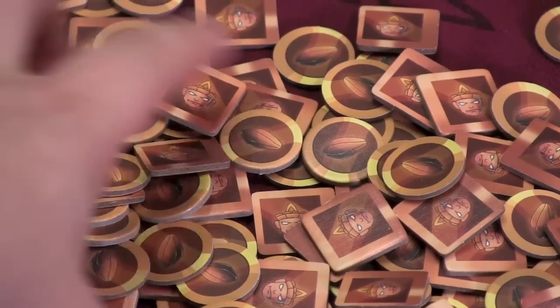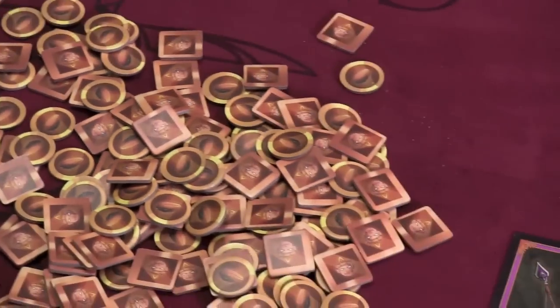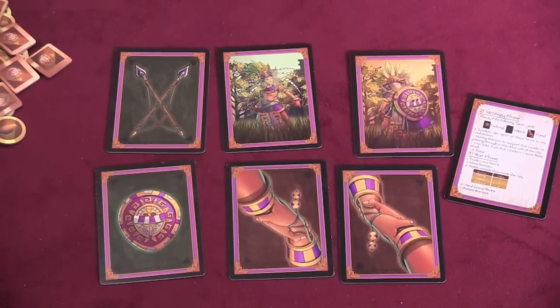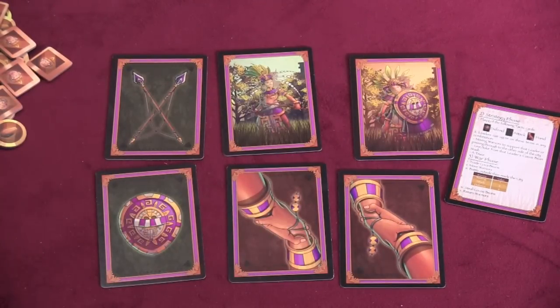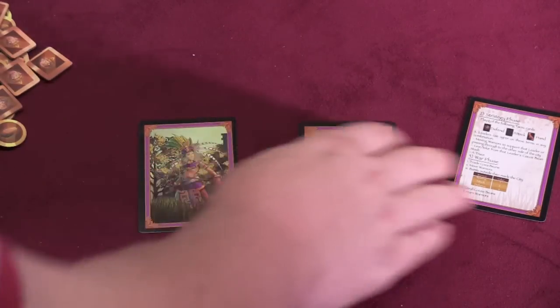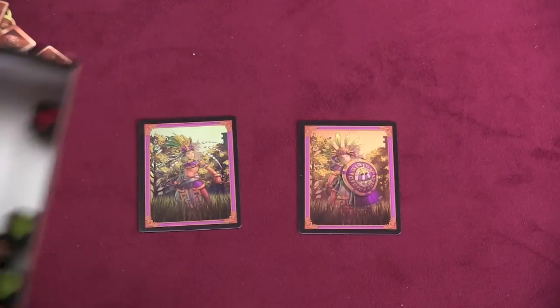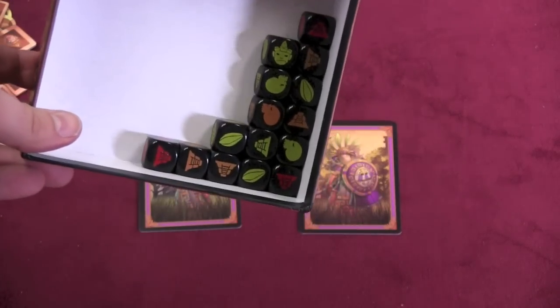Lots of cocoa beans and warriors. Tons of these pieces are included with the game. Each player is going to get a set of cards: attack, defense, and friendship — working together with somebody else. These two cards are placed in front of you — this is your attack area and your defense area.